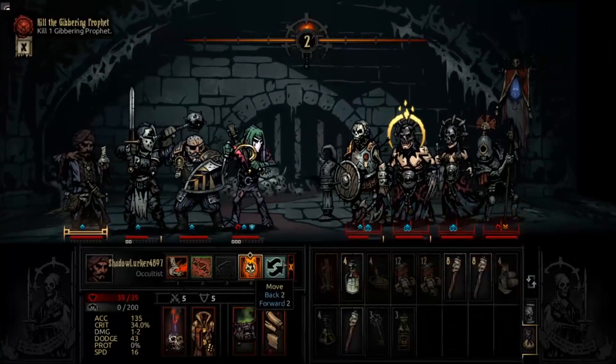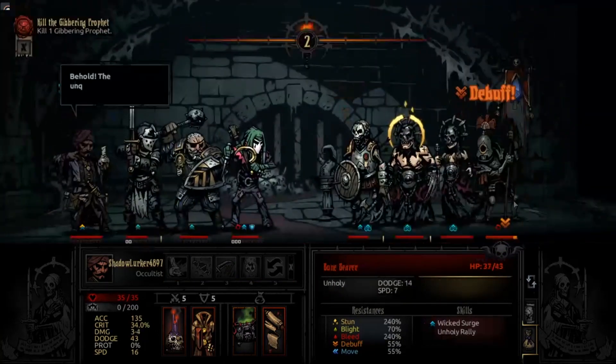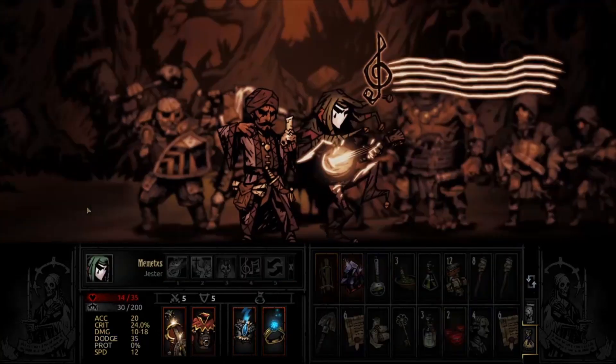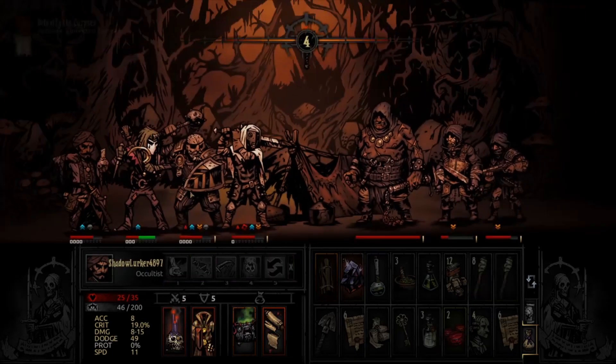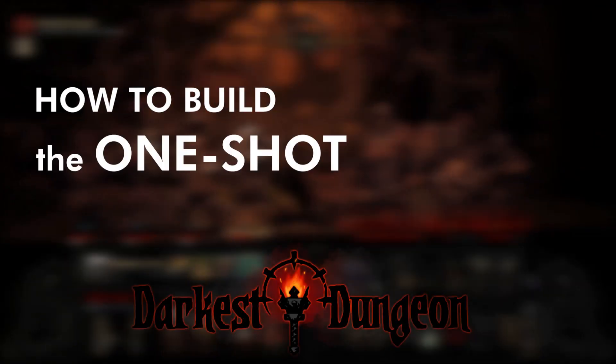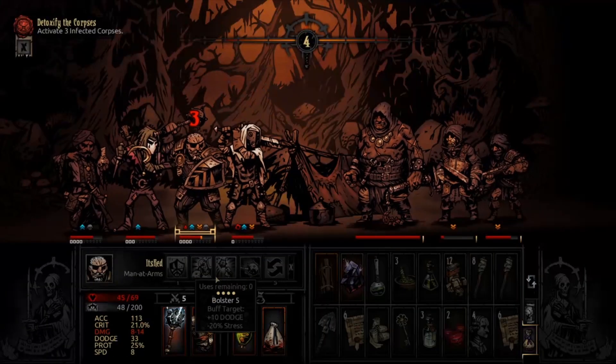Darkest Dungeon prides itself on all the unique enemies you can run into, whether they're giant terrifying bosses or rather large enemies. Especially for those really high HP enemies, taking them out can be quite a pain. So here's a quick video on how to build a party using the Jester to one-shot these large enemies so you can take them out of the picture ASAP.